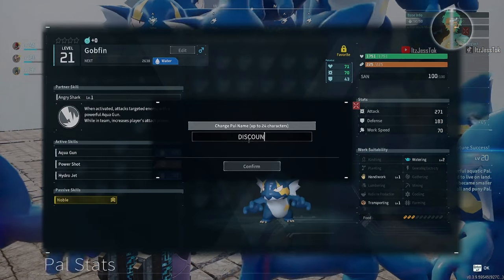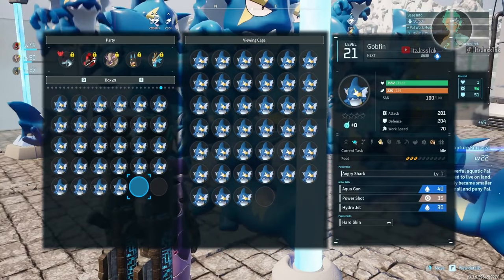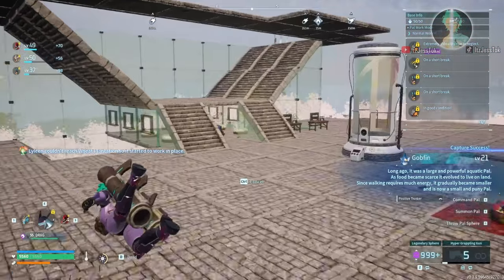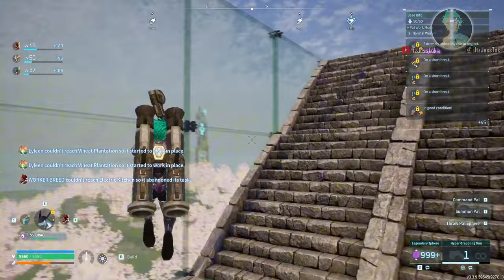And here we finally found Noble. I don't know how I skipped over this, but we got it. I labeled it 'Discount M' — M stands for male. This way I can look at the gender without having to look at the passives and then look up at the top of the bar for gender.